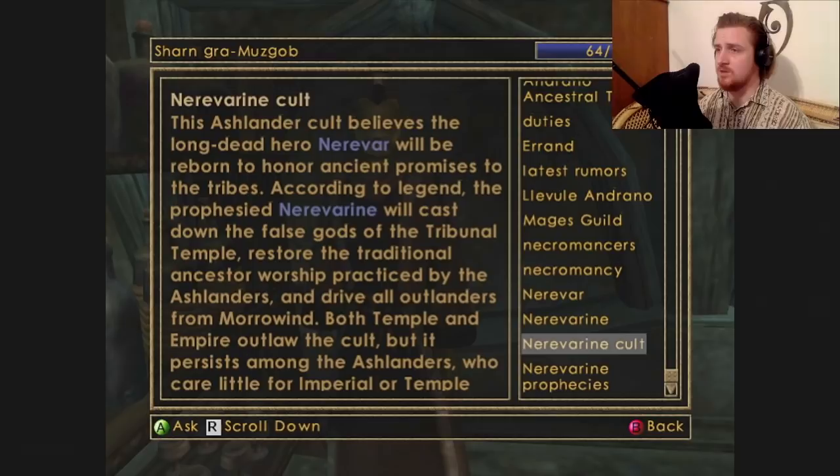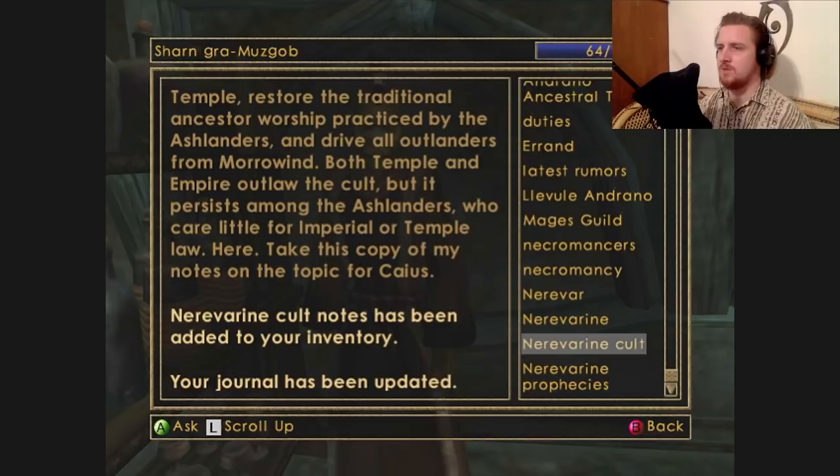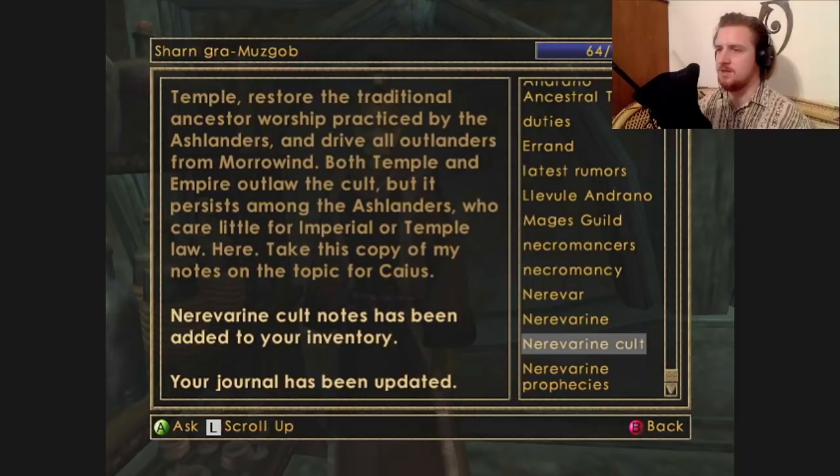The Ashlander cult believes the long-dead hero Nerevar will be reborn to honor ancient promises to the tribes. The prophesied Nerevarine will cast down the false gods of the Tribunal Temple, restore the traditional ancestor worship practiced by the Ashlanders, and drive all outlanders from Morrowind. Wow, that's kind of racist. Both temple and empire outlaw the cult, but it persists among the Ashlanders who care little for imperial or temple law. Here, take this copy of my notes on the topic for Caius. Sharon told me about the cult and gave me notes to give to the spymaster — that's such a cool title.